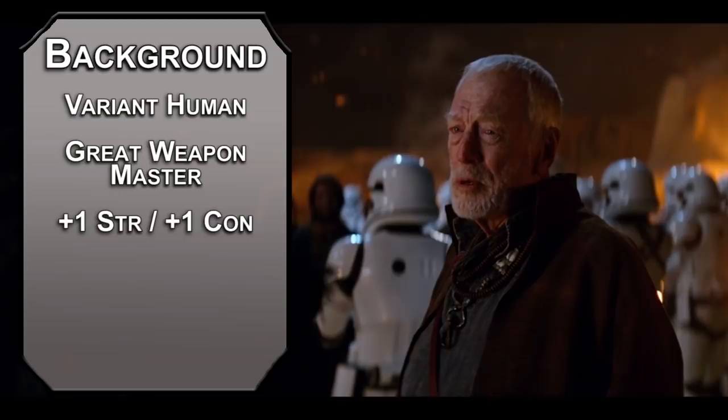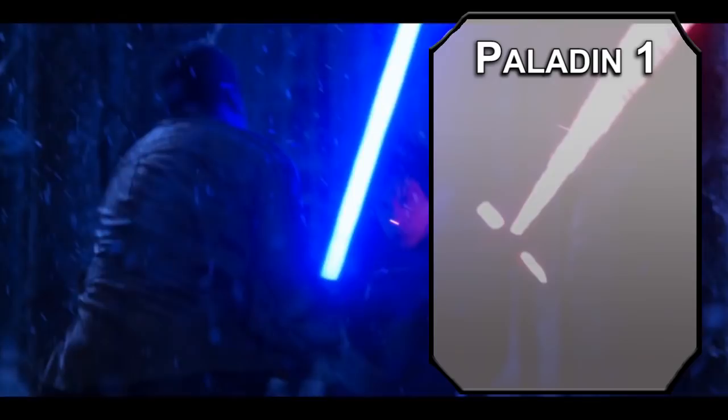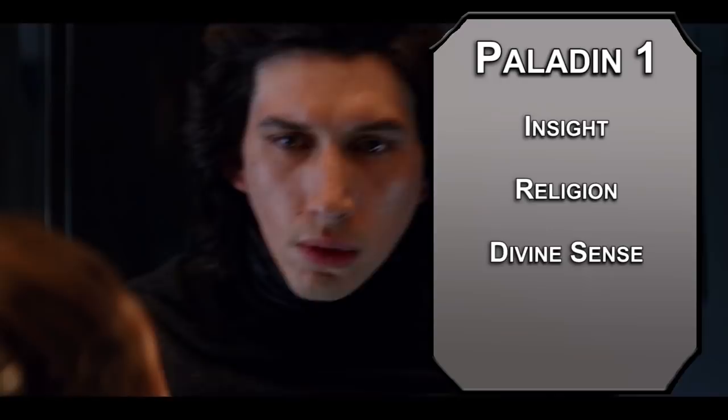Take Deception for your skill of choice and the Soldier background for Athletics and Intimidation proficiency. You're pretty great at motivating your troops, mostly because you seem like you could lose it at any moment. Kick things off as a Paladin — you trained with your uncle for a bit before buying the eyeliner and My Chemical Romance t-shirts. You get two skills from the paladin list; Insight and Religion are Jedi musts, though you're not really good at those. Maybe you weren't meant to be a Jedi.